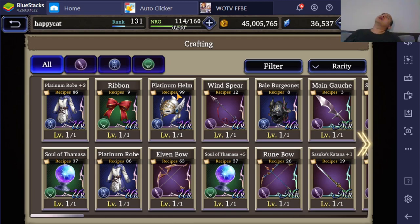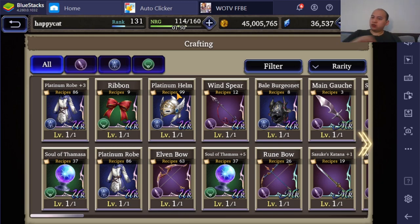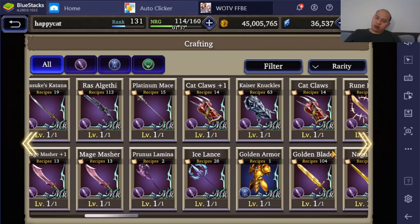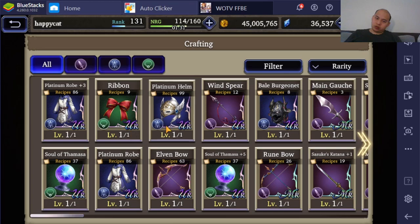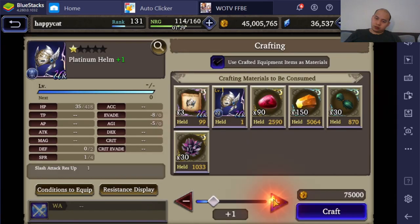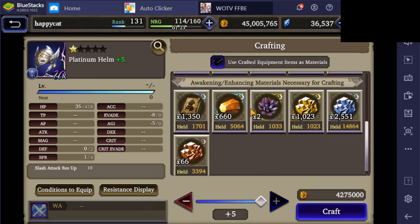Platinum Helm — I'm just going to go for the Spirit version. I'm mainly only going to use Platinum Helm on Whisper anyway. The slash resist is pretty insane. I feel like if I'm going to use armor plus slash resist, I'll probably just go Golden Armor. But here I'm just going to go for the Spirit Barrier version.